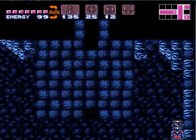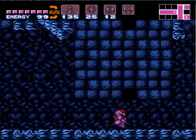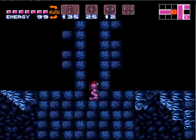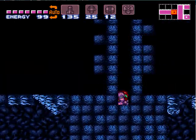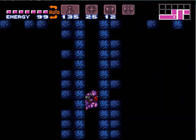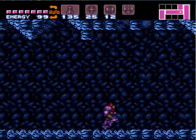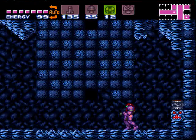Where you want to shine spark is right up there. You can wall jump if you want to, but the block at the top is bombable, so you've got to actually bomb that to be able to get through.